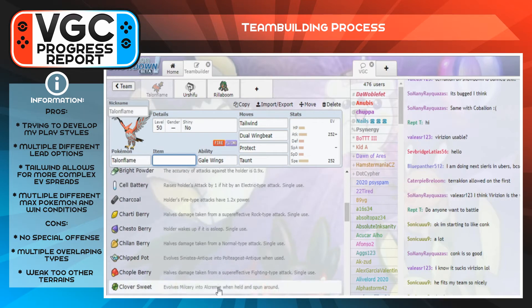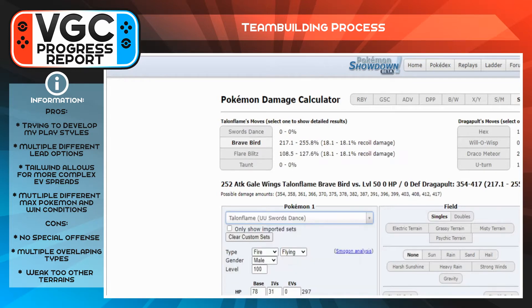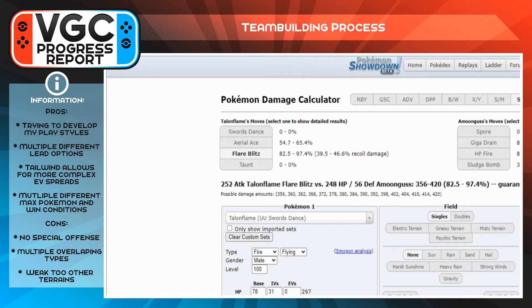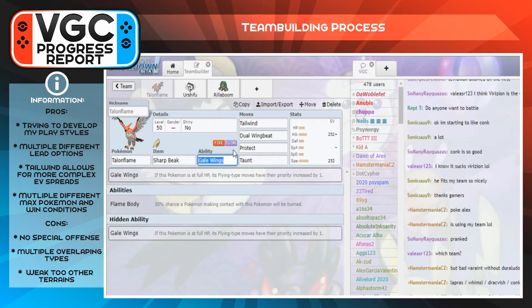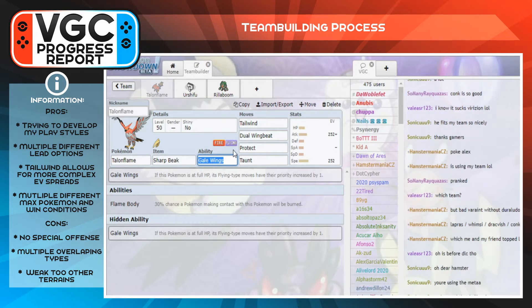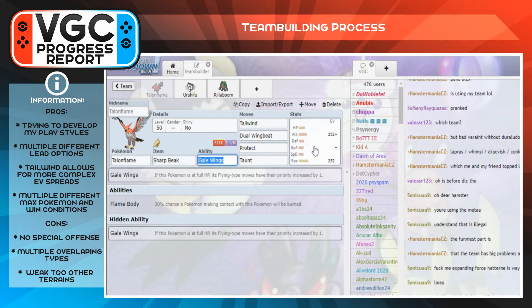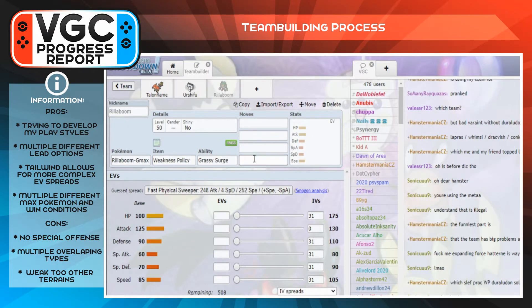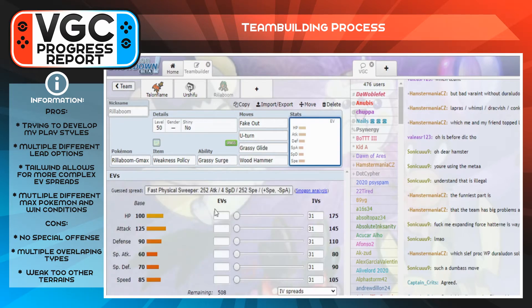To complement Talonflame I put the new Urshifu Rapid Strike on the team, specifically G-Max, even though I feel like the Single Strike form is better because it sets rain and rain is really strong on Urshifu. So that's me knowing that was weak and making the wrong call — we'll go over how I figured that out when I show the test battles.